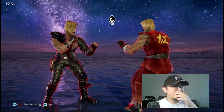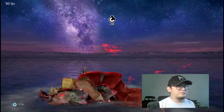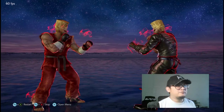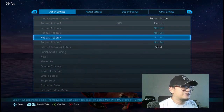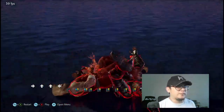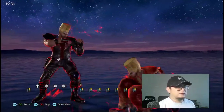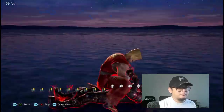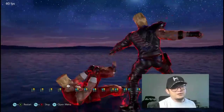Tekken 7 made the escape easier. Before, you had to press 1+2 and then a series of twos — that's how you used to escape the arm bar. But now you can just mash 1+2 and it will do just the same.